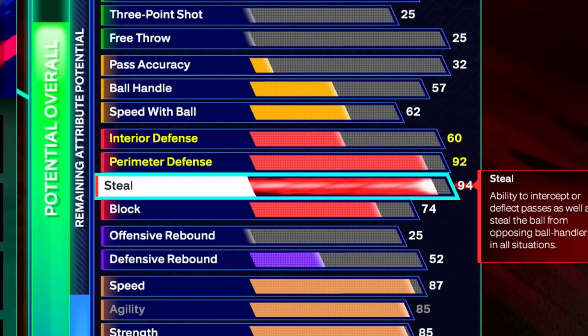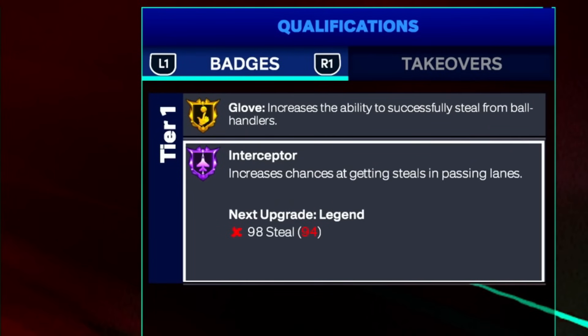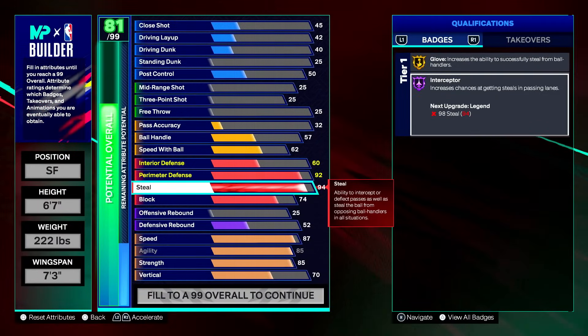We have a 94 steal rating — baseline is 94 or 96. We do get Hall of Fame interceptor, and this badge in this game is crucial for any position. As a lockdown with it on a high rating, you can get lanes halfway across the court and get put into superman lane animations. Any build should have interceptor on minimum gold, but Hall of Fame is just way too overpowered. They might nerf steals in the future but we'll see.